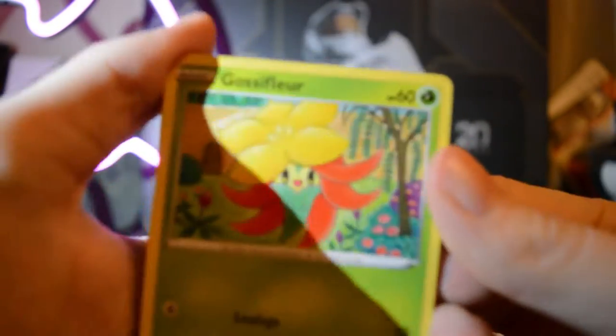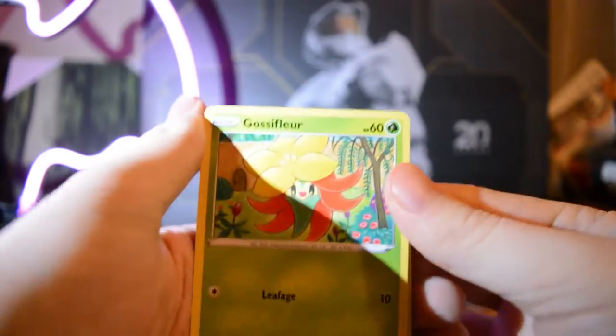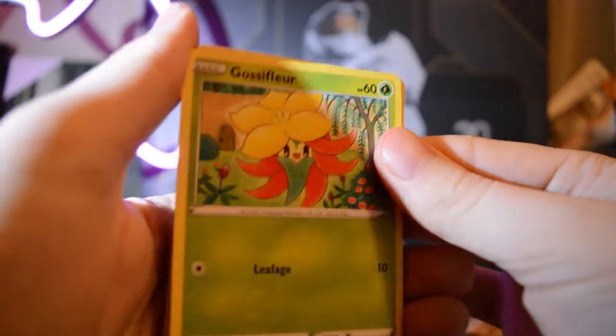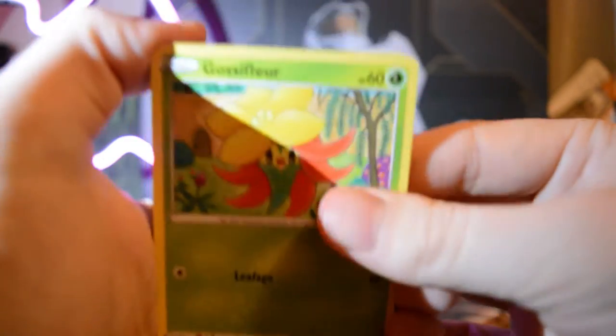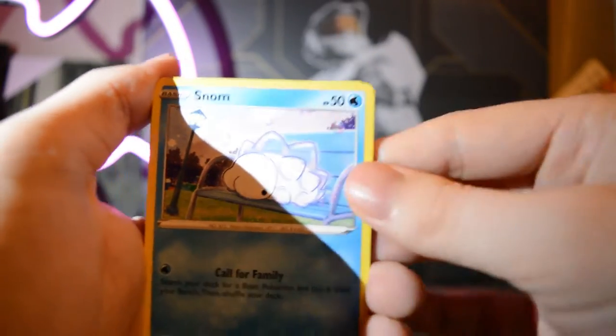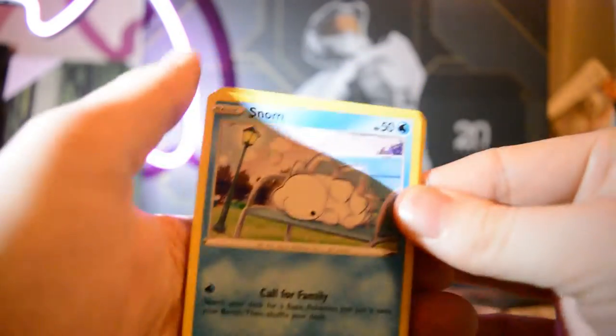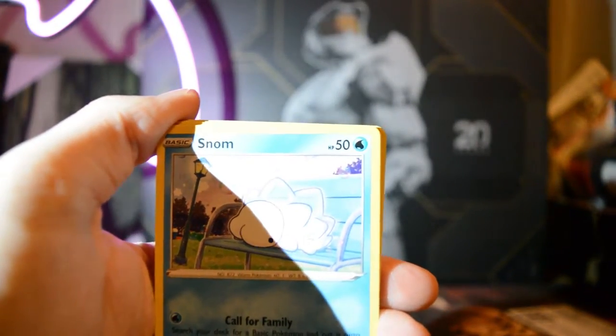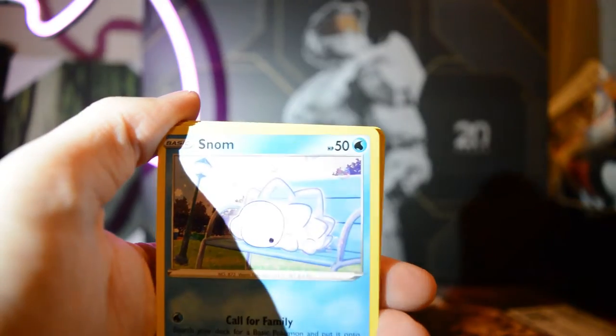If I can get it out of the pack. We're going to get rid of the code card and let's get into this. So first off, we're starting off with plant, and then another plant - wait, it's a bug. Oh, we got the Snom! We got that Snom up in here. Let's go! It's Snom time!